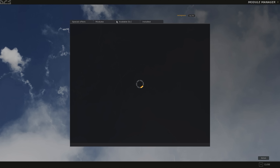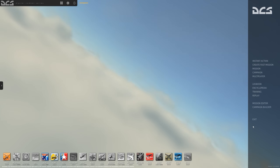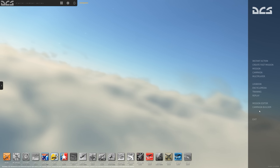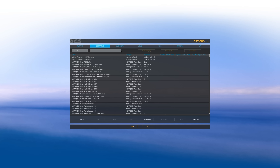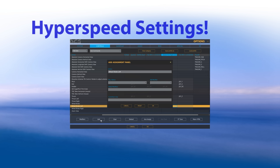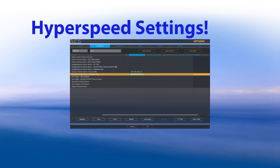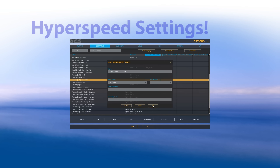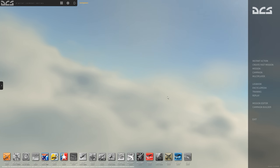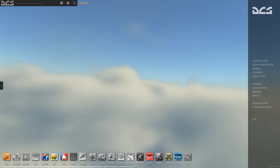Welcome back! We should have the F5E installed — looks good. Let's take a quick look at the settings. They moved that recently. I just want to make sure all my joystick axes are correctly configured. We'll be flying in sim mode, F5E. Alright, that should be it for settings.